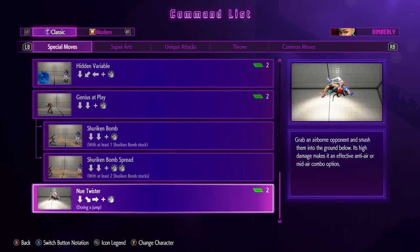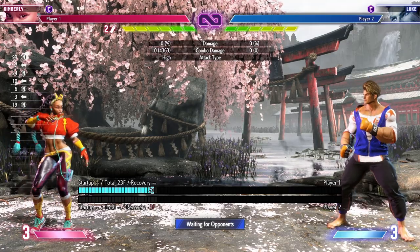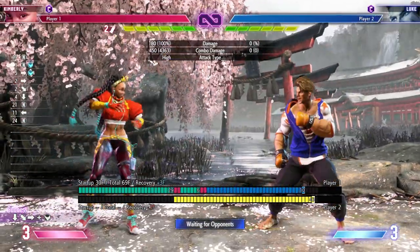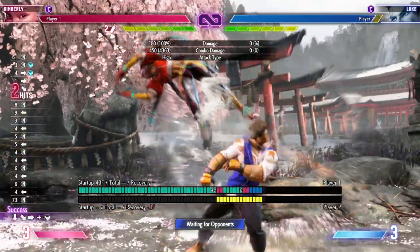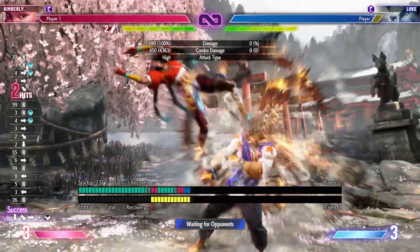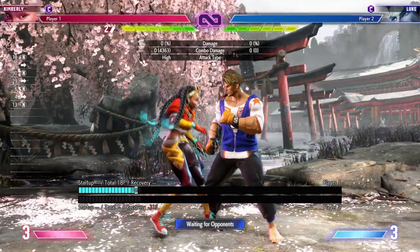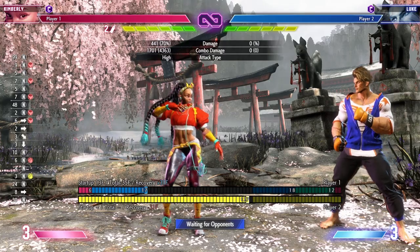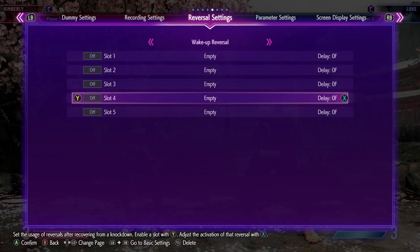Down-forward kick is her run. She goes into a ninja running stance and when she gets close to the opponent she does a backflip off of them — it activates upon being close. If they jump she'll just stop and the backflip won't come out. After the backflip she can press kick again to do a dive kick, which does more damage, has more corner carry, and gives a better knockdown. You can get this off of basically anything — even her main combo tool, going into the run and pressing kick, bringing you basically instantly into the corner.